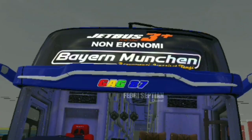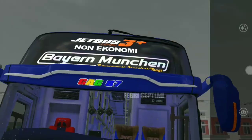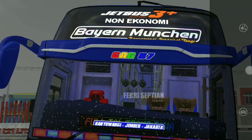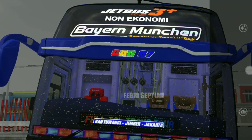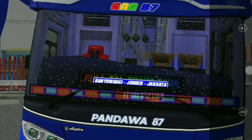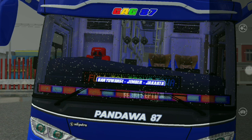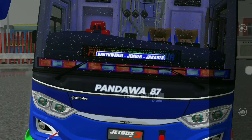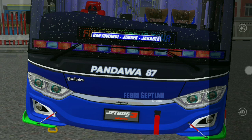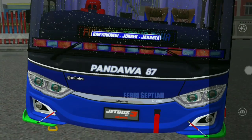Lanjut ke bawahnya, ada topi yang sudah menggunakan topi facelift dengan tulisan GAG87. Di dalamnya ada semacam dadu yang mempermanis bus ini, serta running tech dan strobo yang sangat keren. Sudah mengikuti arah lampu sen. Untuk lampunya sudah menggunakan lampu Jetboost 3 terbaru, meski di game Busit belum bisa running karena belum support. Di bawahnya ada plat nomor dan aksesoris yang sangat baik.